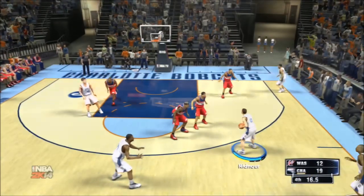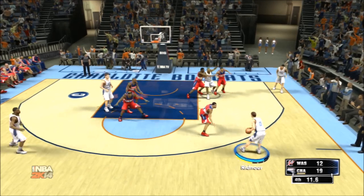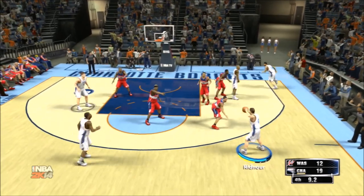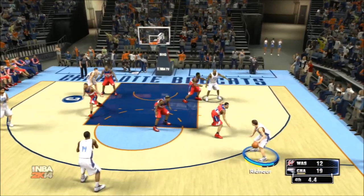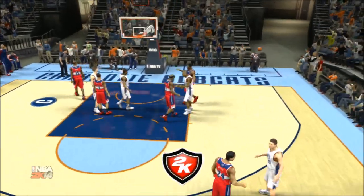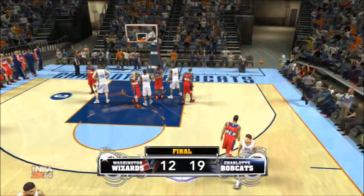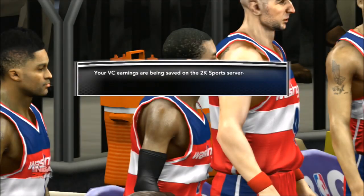I'm going to go through this video — as you can see I'm already loading up something. What this is, is my exhibition games. The easiest way to get fast DC is start a 12-minute game, 11-minute game, 10-minute game, 9 and 8. Each time you add or subtract a minute, you get 50 DC. So the max you can get is 600 DC, which is a 12-minute game.